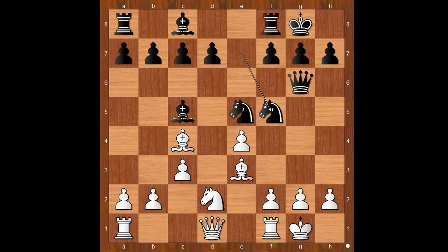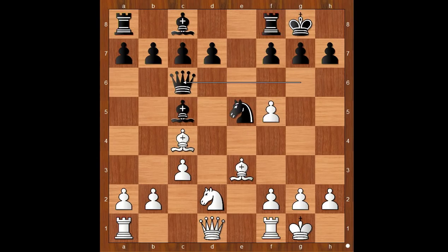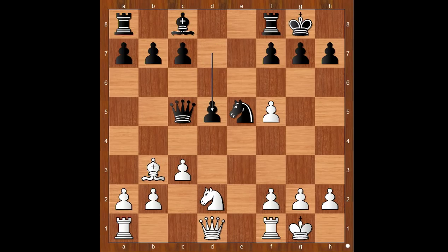Knight takes on f5 was played. E takes on f5, attacking the queen - black to move. Queen to c6. If queen takes on f5, then bishop takes on c5, and after knight takes on c4, bishop takes on f8, and white is better. Back to our game: queen to c6, bishop takes on c5, bishop takes on c5, bishop takes on c5, bishop to b3, d5 attacking the pawn on f5. White to move.